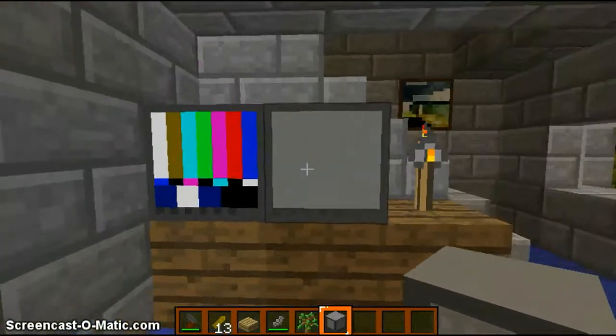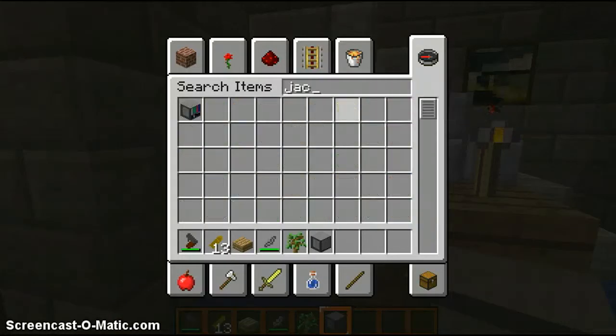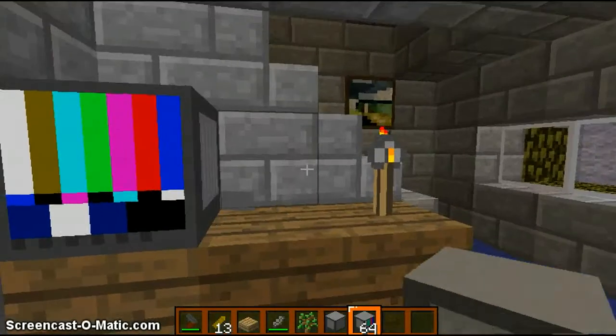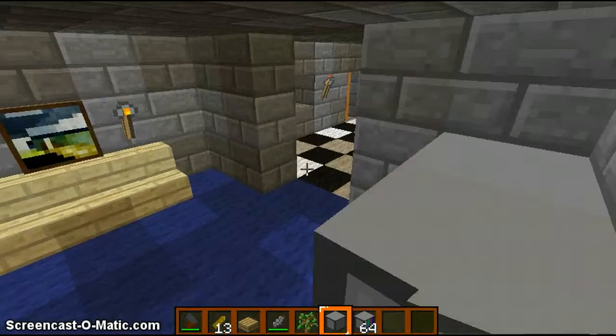We have our two TVs: the on one, which emits light — it's really just a jack-o-lantern. We have our off one, which is just a pumpkin. Just a retarded TV.